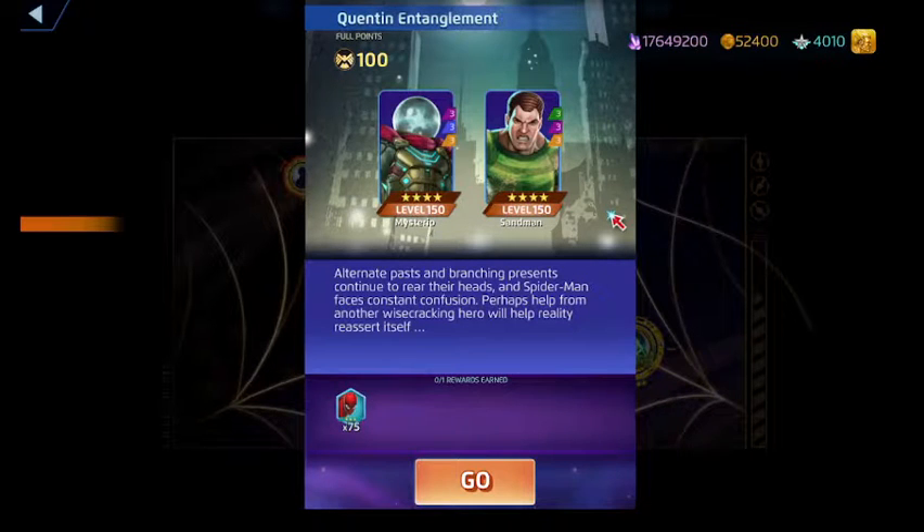and turns himself invisible. If the trap tiles are matched while he's invisible, it does a little bit more damage. His blue stuns a random enemy once you meet the AP threshold.